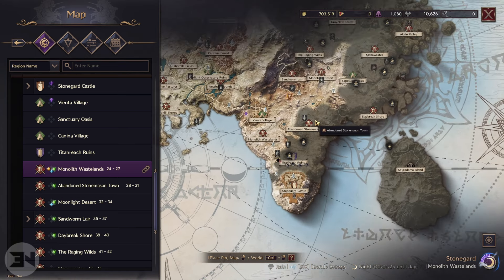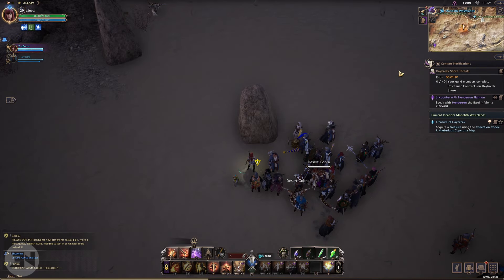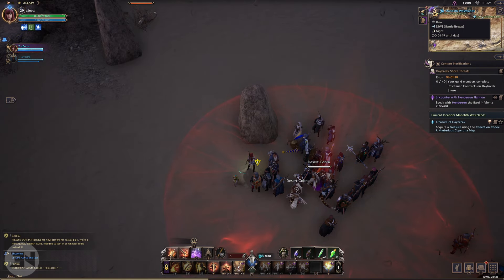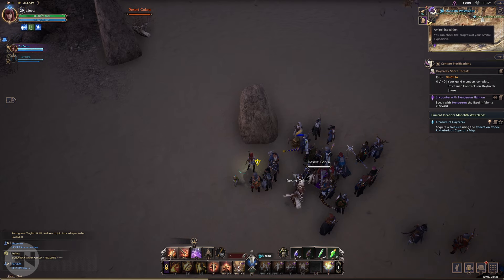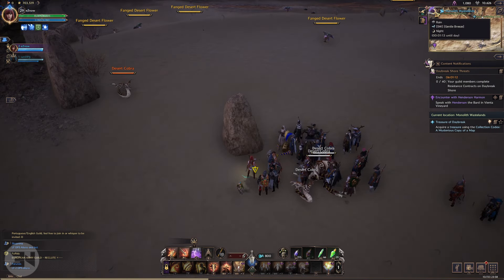So when you are here, you need to wait for daybreak — it's called Treasure of the Daybreak. You need to be checking the map for what time it is, because you need it to be currently nighttime turning to daytime. Once that has happened and it's gone from night to day, if you wait a couple of minutes, the treasure will then pop up in the area for you to finish this side quest.